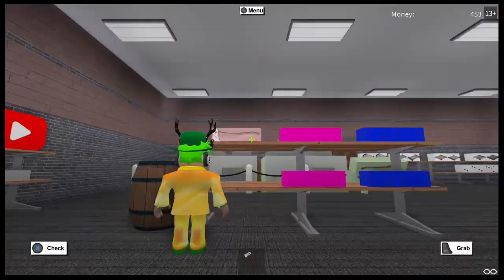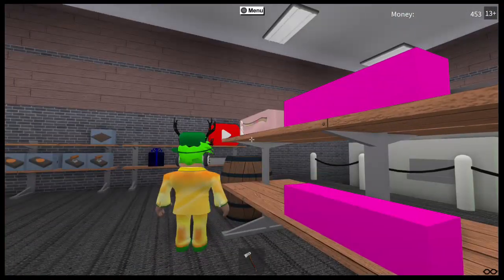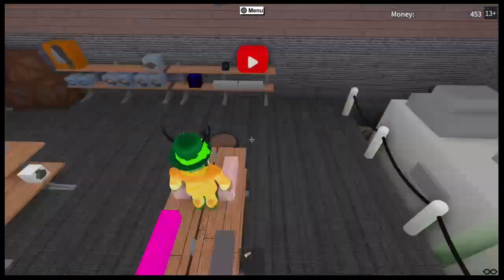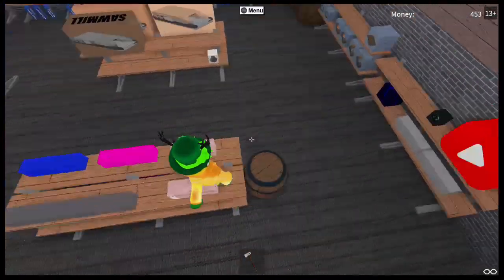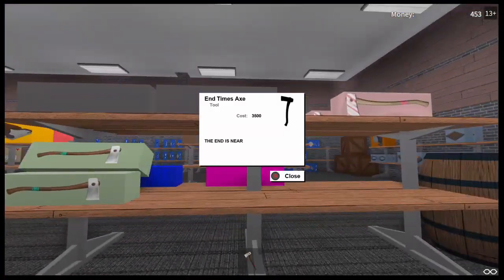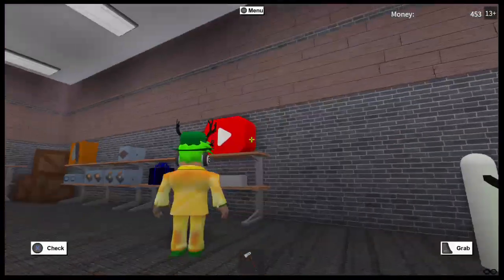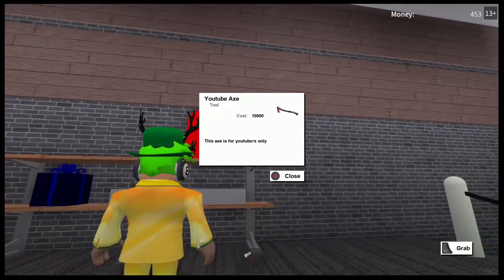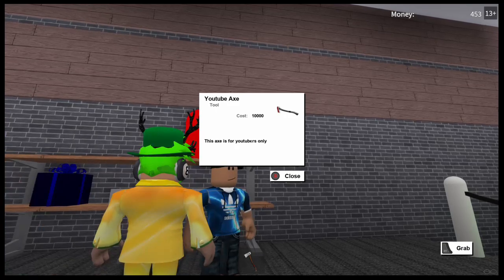Alright, I'm assuming he doesn't know how to respond at the moment. Yeah, I don't think the candy cane axe does anything - correct me if I'm wrong. Yeah, also over here we get the end times axe for $3,500, and over here we get the YouTube axe, which is really good. It's at $10k right now, I believe - yeah, $10k.